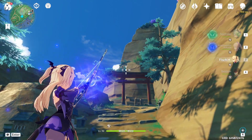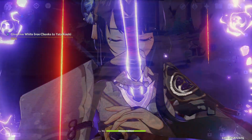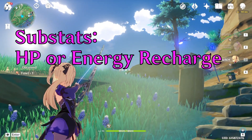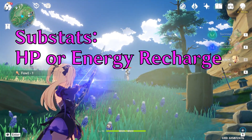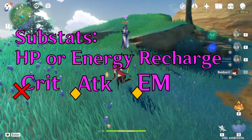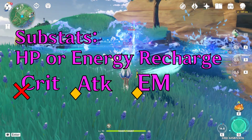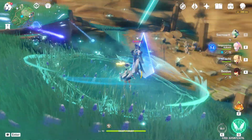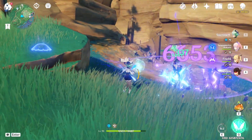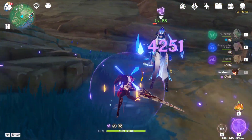To summarize, with Kokomi, at least one of her artifacts must be either HP or Healing Bonus — there is no escape. The substats for the artifacts are simple: aim for HP and energy recharge, and avoid crit at all costs. Though attack and elemental mastery could also be viable, she scales much more from health, and she cannot generate many energy particles by herself, which makes energy recharge also very valuable. I hope this guide helps you in some way. I suggest you farm the Ocean-Hued Clam domain until you have 4 decent pieces. They don't have to be perfect — just having the right main stats is good enough.